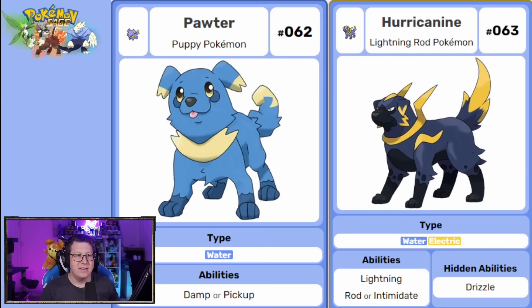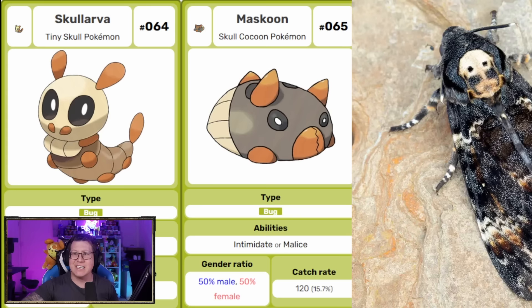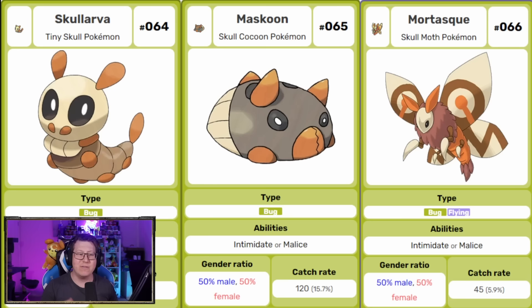Next we've got a pure water type in Porter, which is just a cute little puppy — I love the name combining 'pour' and 'water' together. It then evolves into a water and electric type, Huracanine, which obviously has the word 'Hurricane' in the name. Next is a bug type Pokemon called Scalava, based on the Death's Head Hawk Moth. That caterpillar is very creepy, but it evolves into Muscoon and then Mortesque — a bug and flying type based on that Moth. Really cool bug line.